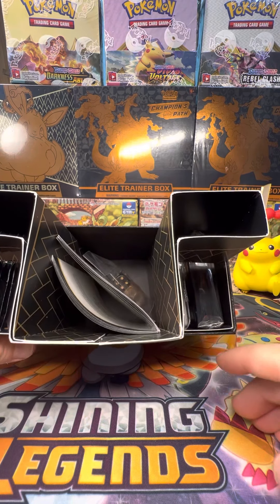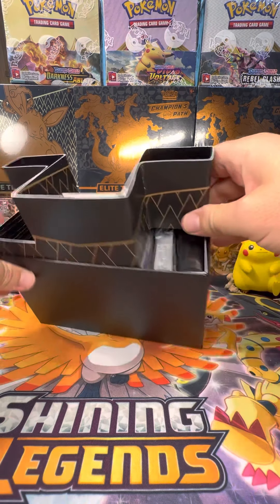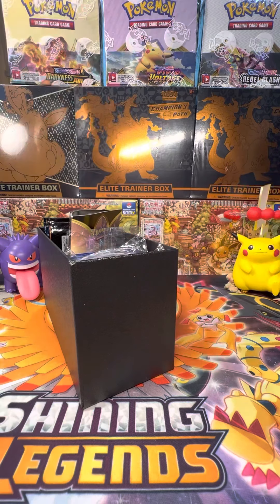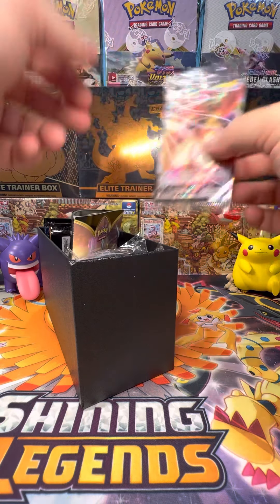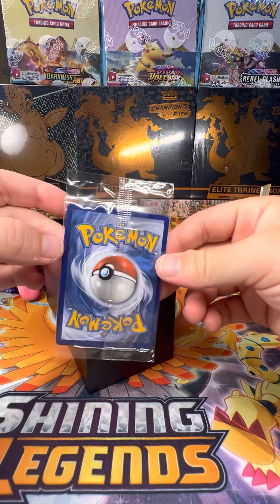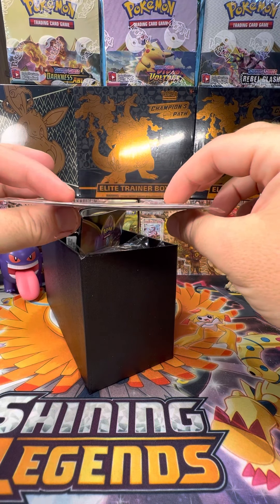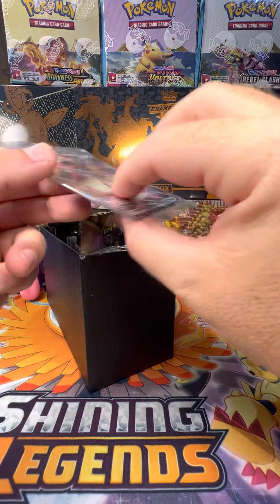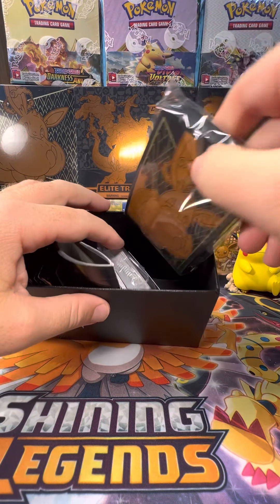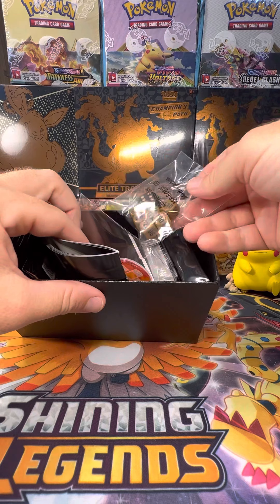Of course, if you've never seen an ETB, we've got sleeves. In this case, since it's a seasonal special set, there is actually a promo card in here, which I'm sure you've probably seen a million times. Let's check out the centering on that. Pretty far off from top to bottom. A little bit of a bend to it — a little bowed that way. But that's part of it. We got a chunk of sleeves, chunk of dividers, chunk of energy.